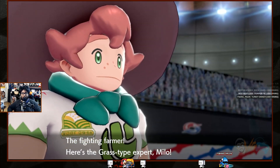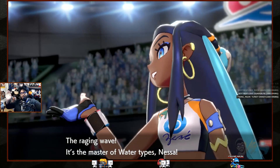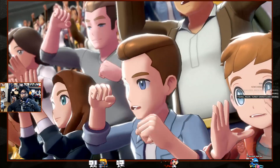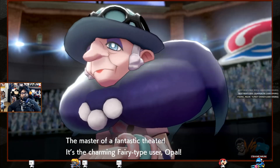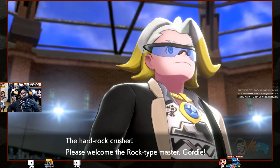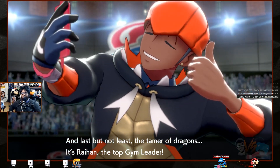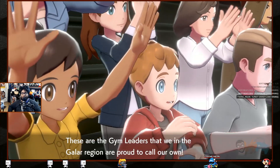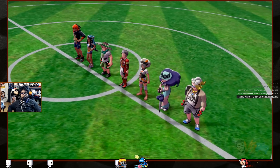The gym leaders are introduced: fighting farmer Milo, grass expert; water-type Nessa; Kabu, fire type; karate fighter; Bea — her hair looks like a fairy; Opal; rock-type Gordie; and Raihan, the top gym leader. We're missing one though — who?